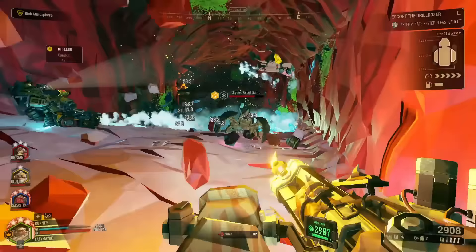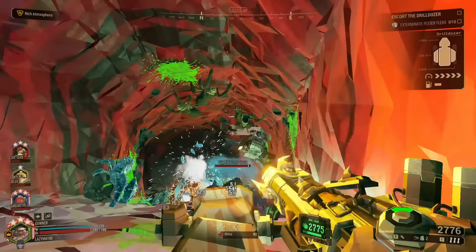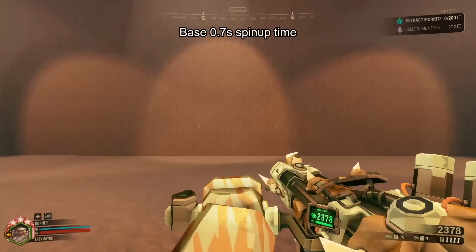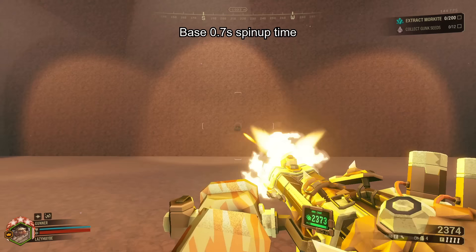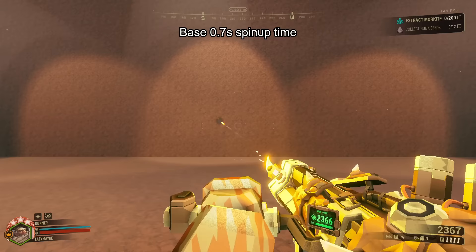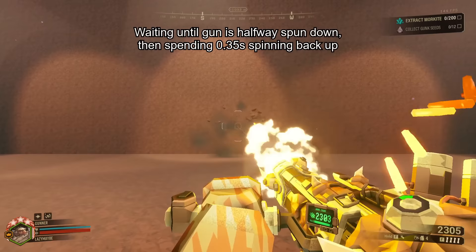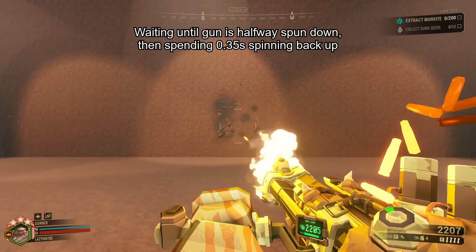Miniguns in games are often designed to encourage you to keep shooting for long amounts of time. There are multiple of these mechanics attached to the minigun in Deep Rock. The first is that when you press M1, there's a short spin-up time of 0.7 seconds until the gun actually starts shooting. When not shooting, your gun spins down at a slower rate than it spins up, taking 2 seconds to spin down fully. So if you stop shooting for 1 second, your gun will be halfway spun down, and it will take half the normal time to spin back up again. Since you don't want to wait through more delay than you need to, this encourages continuing to shoot once you start, or at least not taking long breaks in shooting.